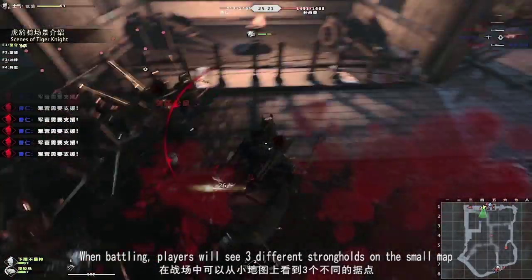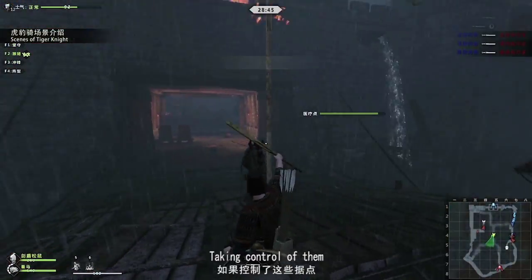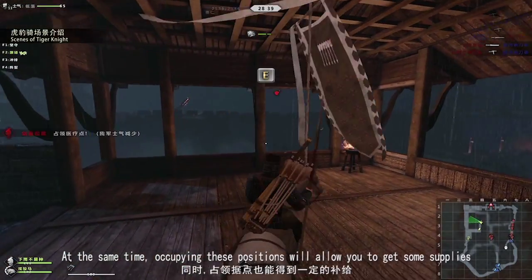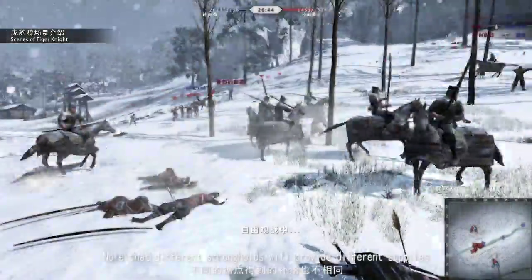When battling, players will see three different strongholds on a small map. Taking control of them will have a great impact on both sides of the conflict. Occupying these positions will allow you to obtain supplies, and note that different strongholds will provide different supplies.